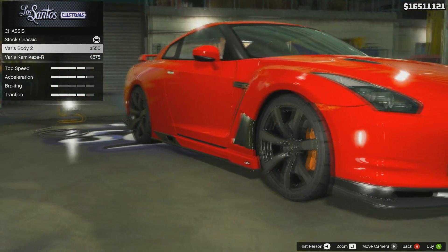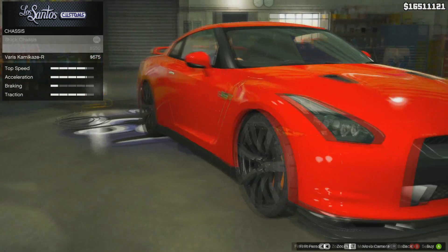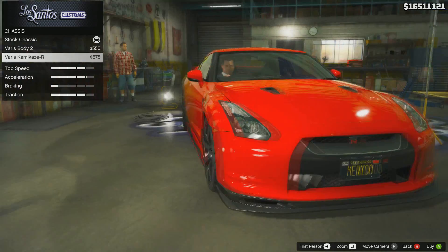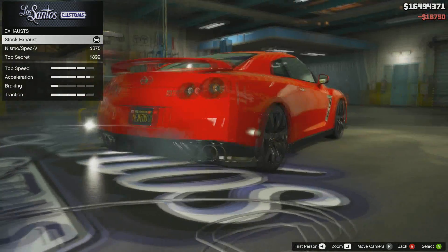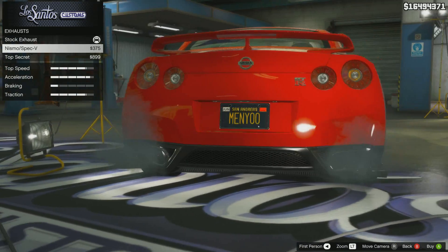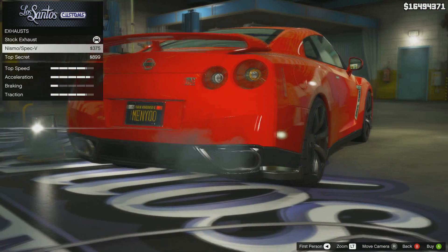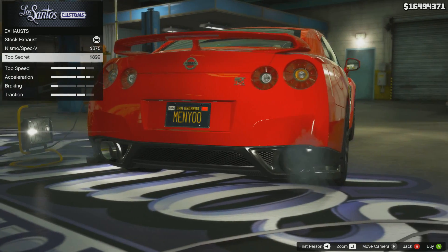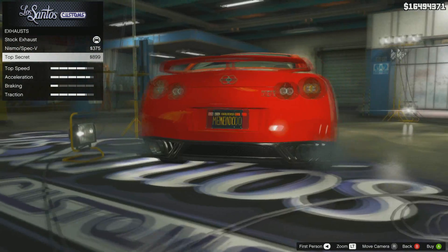For chassis, which will do all your side skirt and fender, I think I'm going to keep that plain because it won't match my fender and my bumper. Engine — put level four. Exhaust: Mismo Spec V exhaust kind of fills out the whole edges, or just one big Top Secret bar exhaust, dual. I'm going to go with this one.